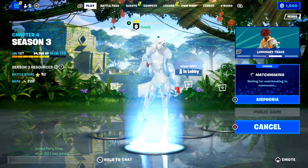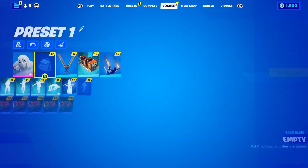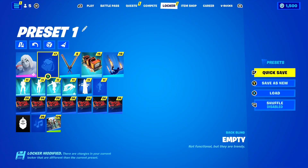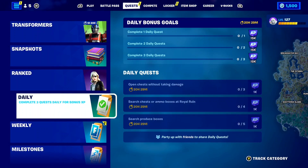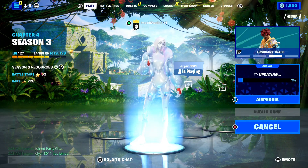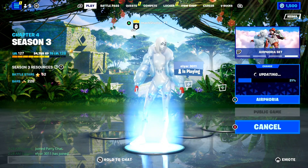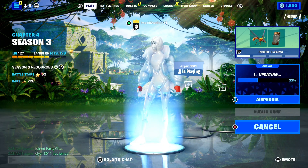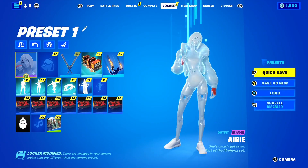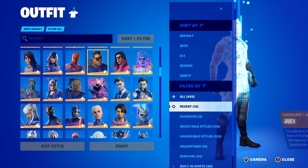Let's load in right now and take a look at this island so we can get the backbling for free. I can't believe we got this crazy collab with Nike here in Fortnite. It also makes me think we could be seeing the return of the Travis Scott skin in the Fortnite item shop — because who is Nike's biggest ambassador? That is Travis Scott. With this new Nike collab, we could also see the return of Travis Scott in the item shop, which would be a crazy full circle moment.